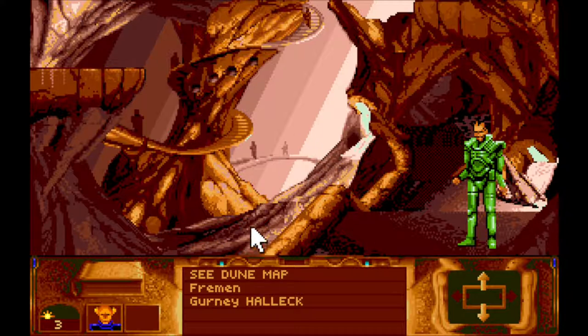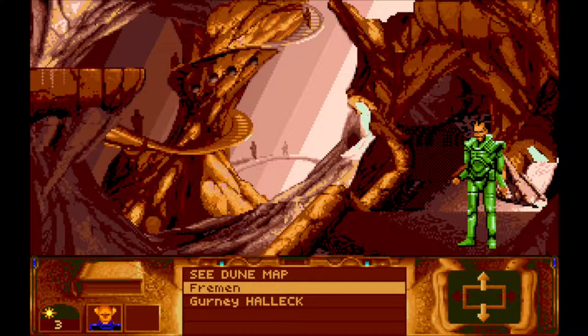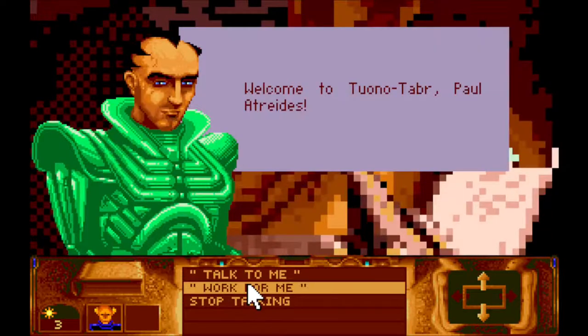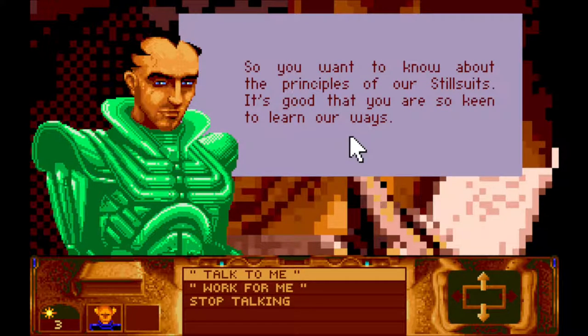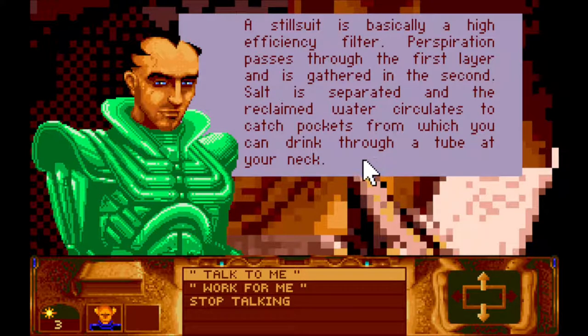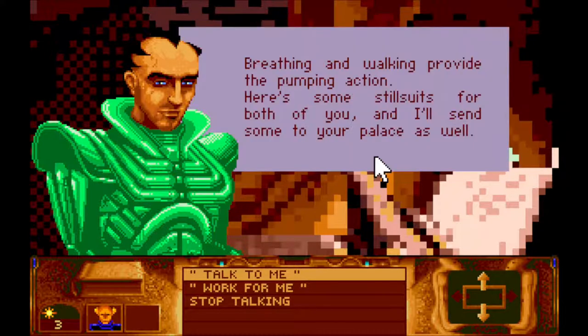I love the design of this underground place. It's very simply graphically done, but the sense of light in the distance - and I love this curving architecture, it's wonderful. Let's talk to the Fremen. One of those fantastic green stillsuits. Welcome to Tuono Tabea, Port Atreides. So you want to know about the principles of our stillsuits. It's good that you are so keen to learn our ways. A stillsuit is basically a high-efficiency filter. Perspiration passes through the first layer and is gathered in the second. Salt is separated and the reclaimed water circulates to catch pockets from which you can drink through a tube at your neck. Breathing and walking provide the pumping action. Here's some stillsuits for both of you, and I'll send some to your palace as well.